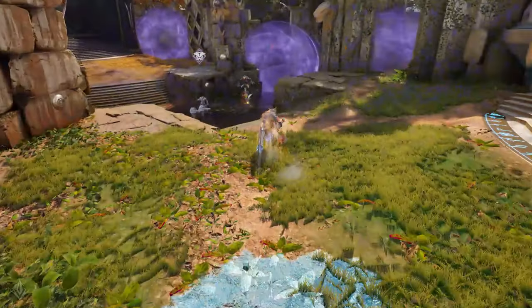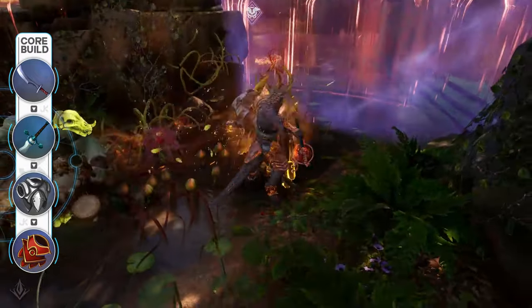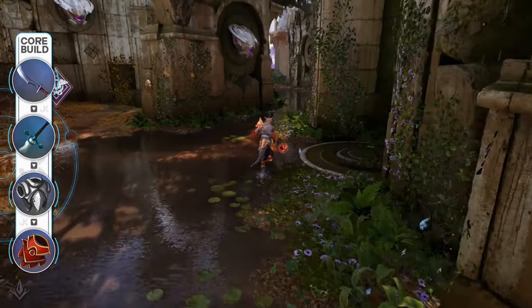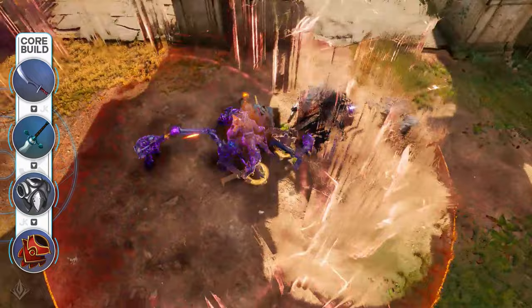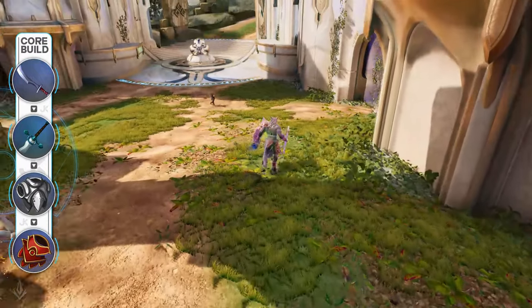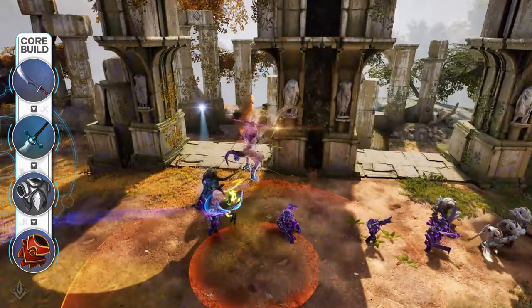Similar to Wraith, Zarus grabs Ortis as his crest to give him some permanent scaling after he gets some kills, and rushes Mind Raiser as his first item, allowing him to wave clear more effectively without needing to use his abilities. Citadel is a great option against physical power offlaners like Grux and Greystone, helping negate some of their damage.